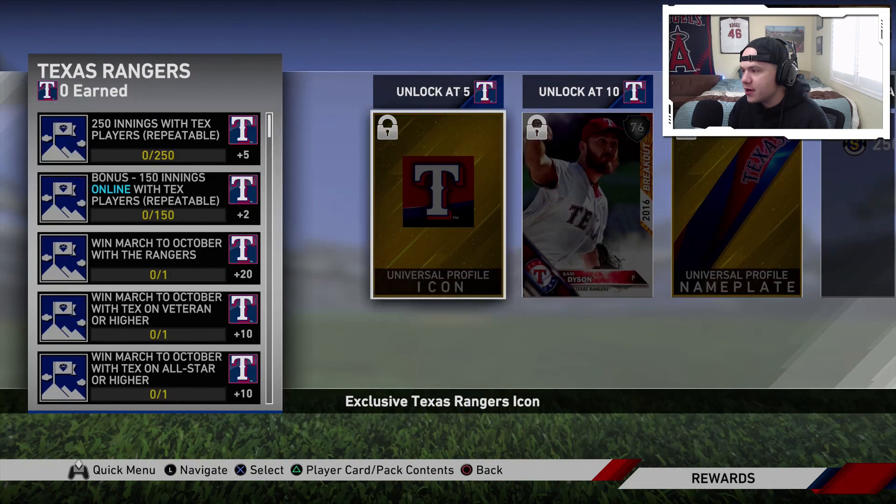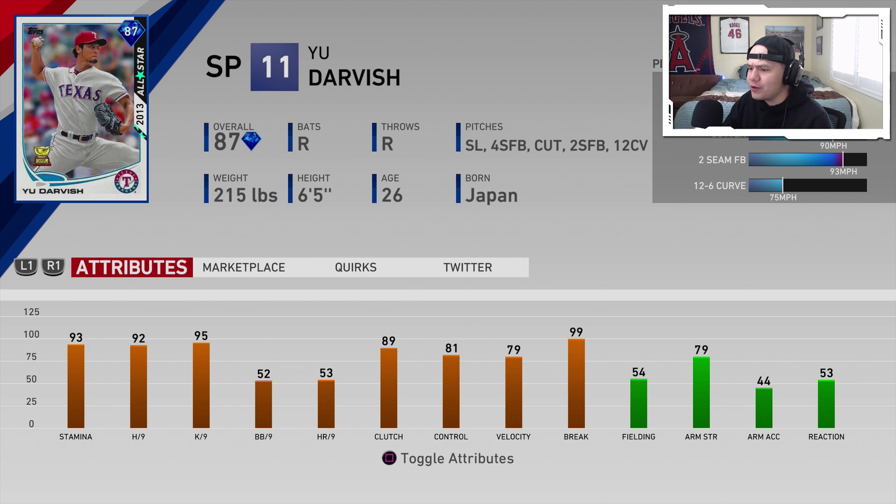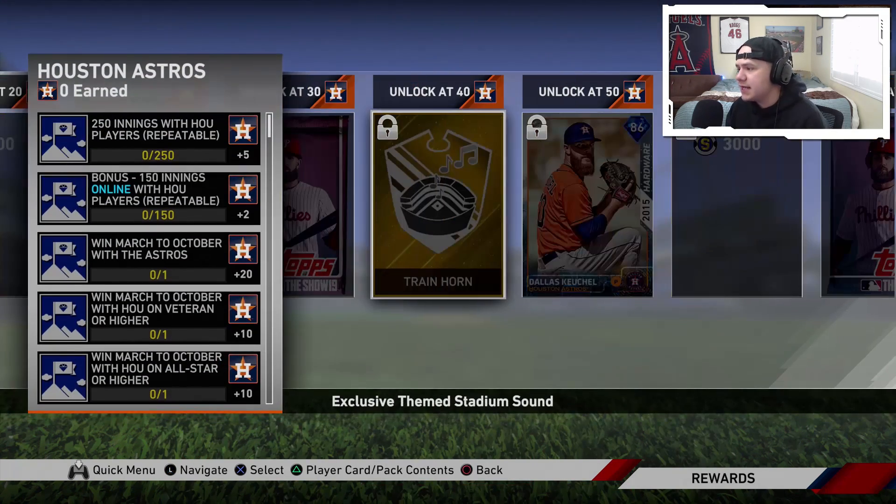Texas Rangers' team affinity reward is going to be an 87 overall Yu Darvish. Really nice stamina, really nice hits and Ks per nine, then he starts to fall off on walks per nine and home runs per nine. But the velo and break: 79–99. Slider, four-seam, cutter, two-seam, and a 12-6. That slider is his primary — that thing is going to be deadly.